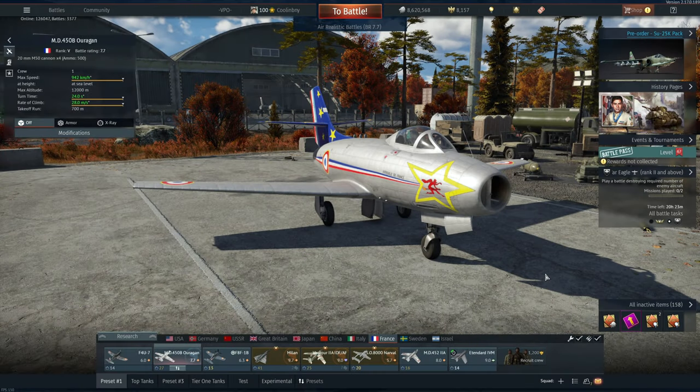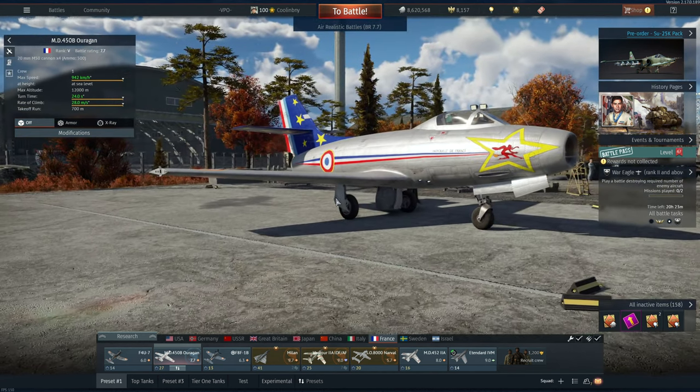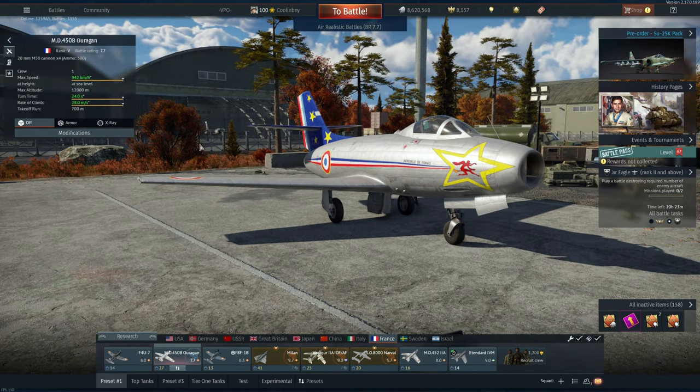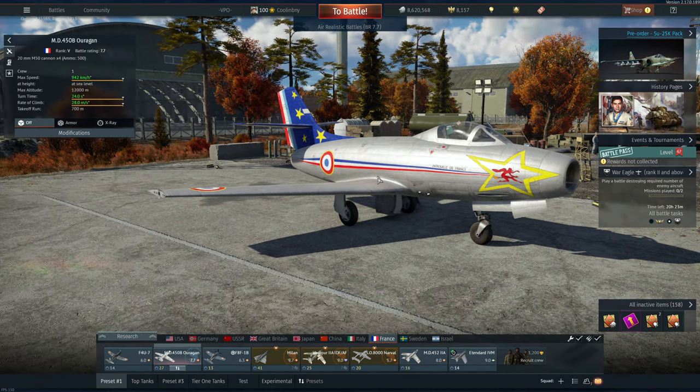Hey everyone, Tankenstein here. In this video I've got gameplay for the MD 450B Ouragan, which is a French rank 5, battle rating 7.7 jet aircraft. My apologies for the pronunciation, but that basically translates into English as 'Hurricane.'